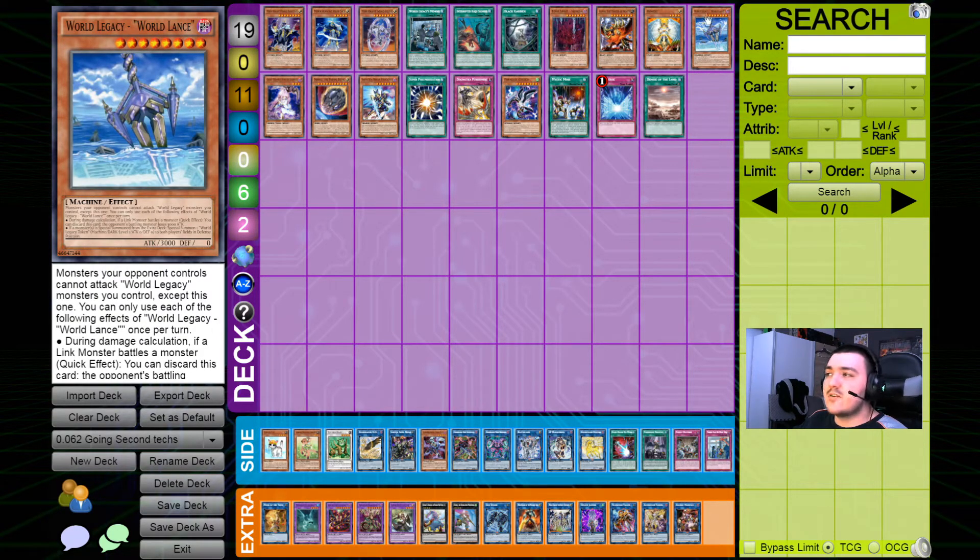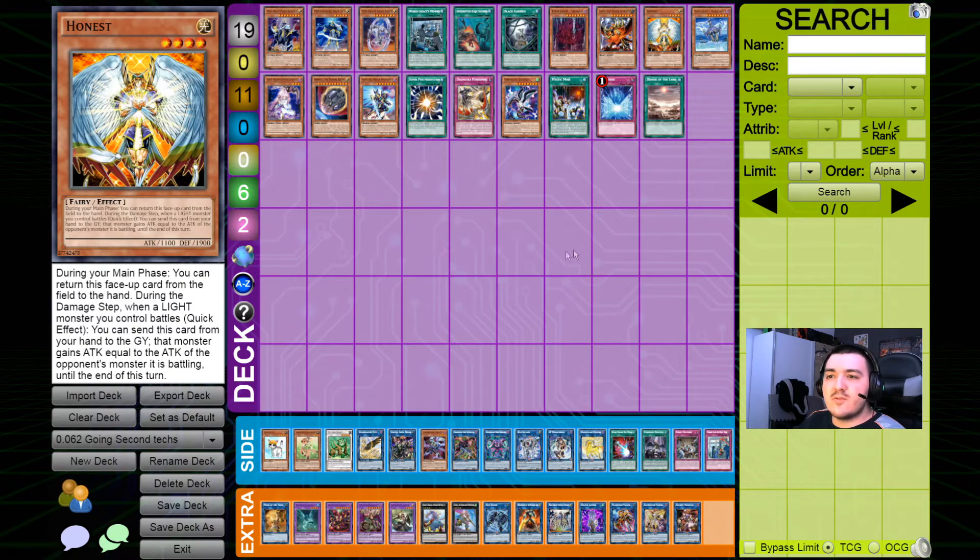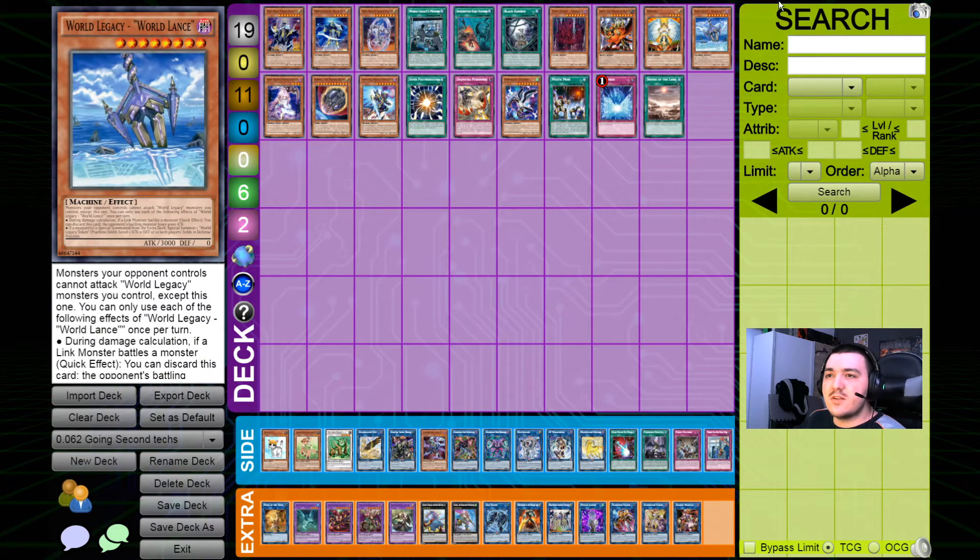The next few cards are some of the best synergizing hand traps with the Crusadia archetype. We have Honest and World Legacy World Lands, which pretty much do the same thing — they try to ensure an OTK as a hand trap. World Lands reduces the monster your link monster is battling to zero, and Honest boosts the attack points of your light monster. Since all the Crusadia extra deck monsters are light monsters, you can boost any of them and ensure an OTK, especially in combination with the field spell. Since Honest's attack boost holds up for the entire turn and your field spell allows you to attack every monster your opponent controls once each, this is extremely potent. It's already enough in most cases especially if you're playing Kaijus, though it's kind of inconsistent since they can't be searched immediately.